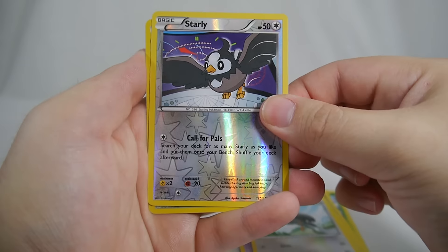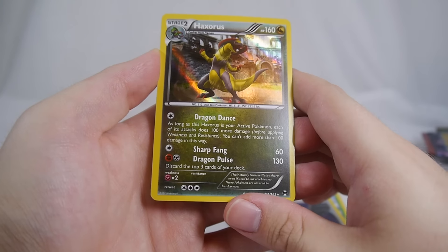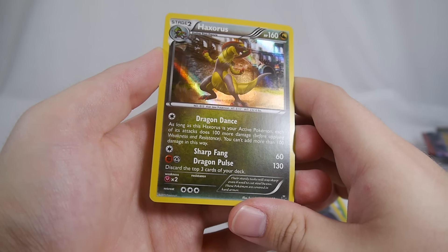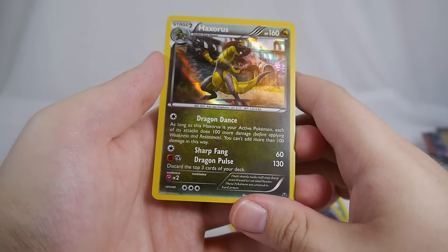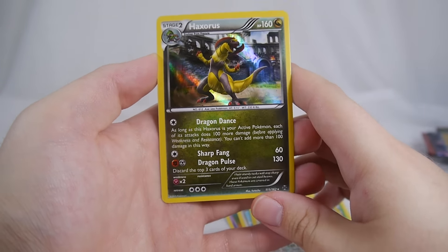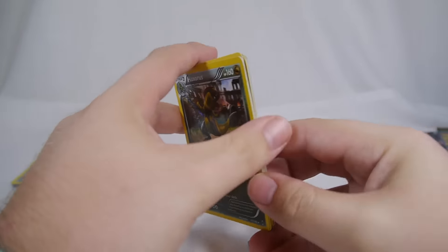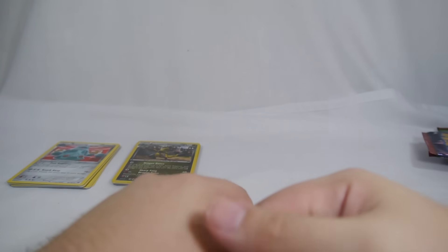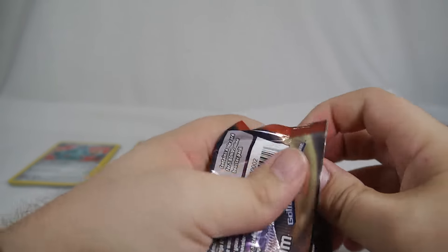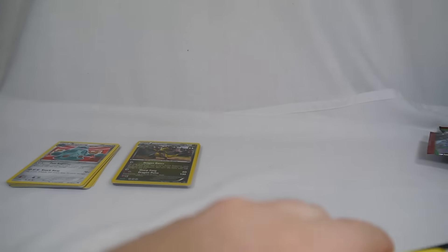From the next pack we have a reverse Starly, Call for Family, and a Haxorus as our rare. Dragon Dance — as long as Haxorus is your active Pokémon, each of its attacks does 100 or more damage, so Sharp Fang would be doing 160 and Dragon Pulse would be doing 230. Pretty nice card — I could see it getting teched into dragon decks, but being a Stage 2 makes it a bit difficult. The real question is whether Haxorus can survive a hit after using Dragon Dance.